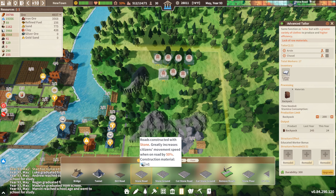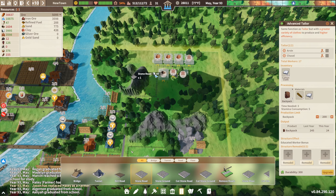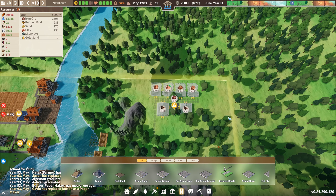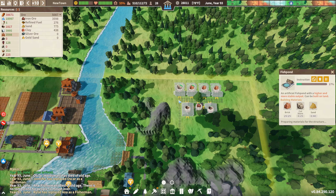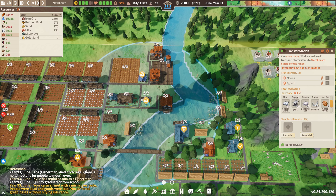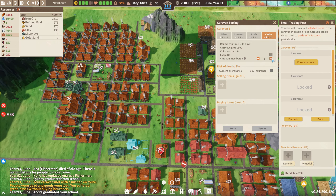Let's get a road going. I kind of hate it when you go a little bit over and the road just doesn't build at all, instead of just not building that one spot. I am out of planks — hopefully that will be remedied. These transfer stations get really filled up. Uh-oh — caravan met with a mishap. People are dead and goods are lost. Yikes. That was a 2% chance of that happening and it happened.